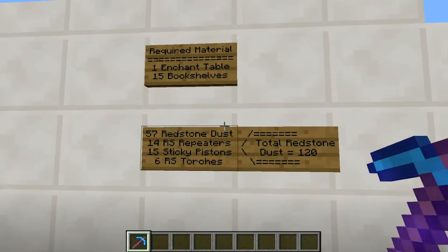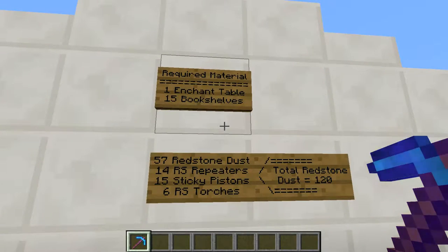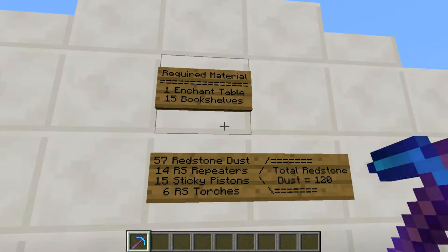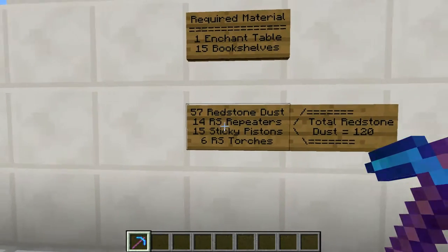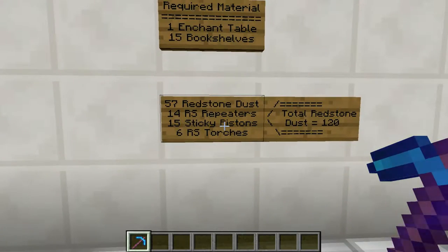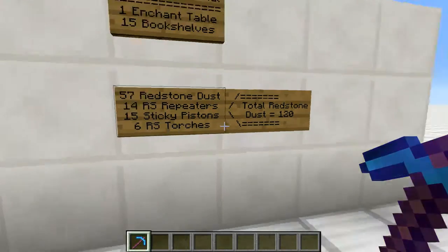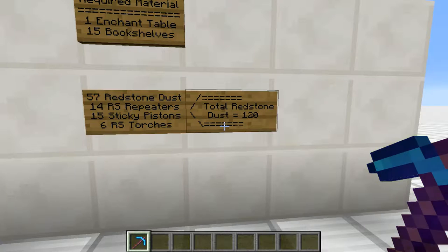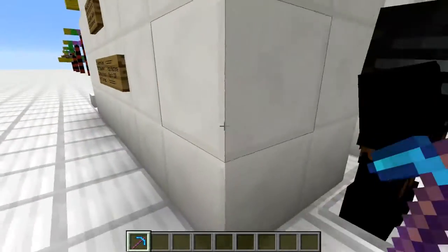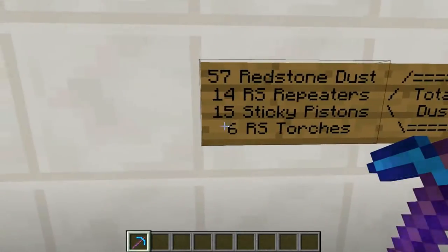Let's take a look at what this is all about. To make this setup, you basically need an enchanting table and 15 bookshelves — that's pretty straightforward for enchanting purposes. But here's the more involved part: we need 57 bits of isolated redstone dust, 14 repeaters, 15 sticky pistons — one under each of the bookshelves — and 6 redstone torches. So in total you're going to need a couple of stacks of redstone. You'll also need about 80 blocks if you want to build this floating in space, detached from anything.